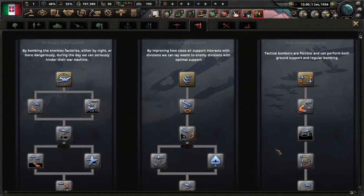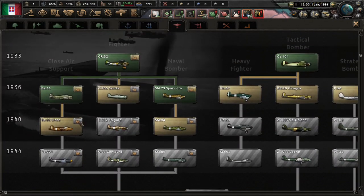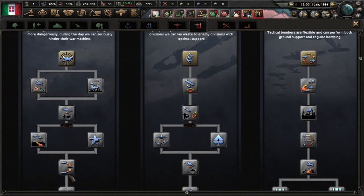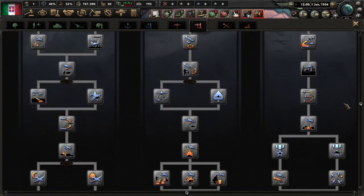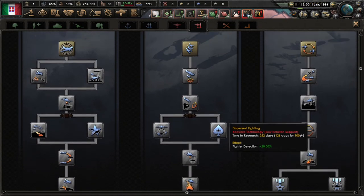Air doctrine is basically about which kind of bomber you're using. Strategic Destruction is for strategic bombers. Battlefield Support is all about your close air support. Operational Integrity is all about your tactical bombers.